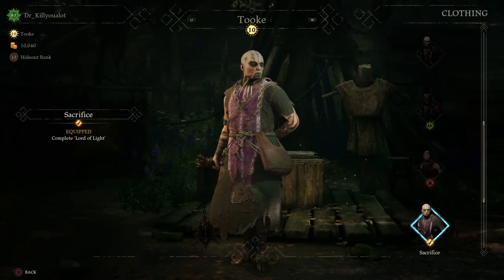There is also a clothing section in your camp where you can go to and change the appearance of your character — of Took in this case — and also the same for your weapon. You can unlock items and buy them with in-game money.